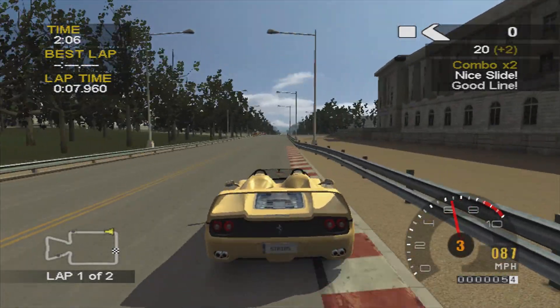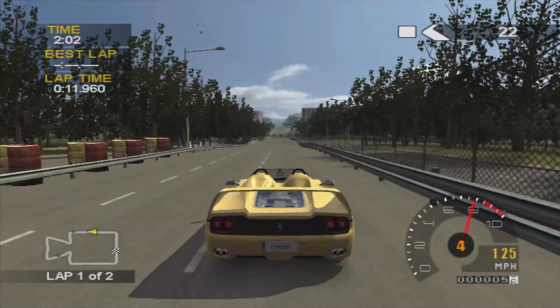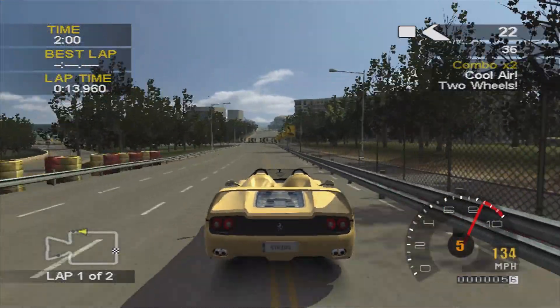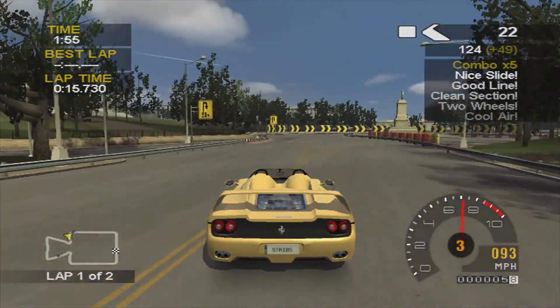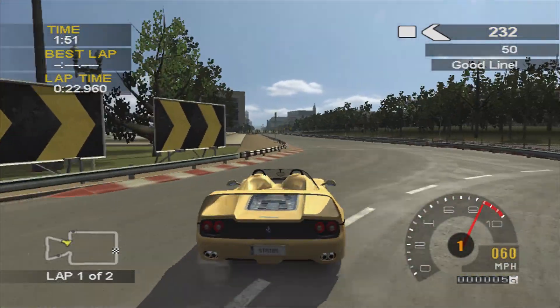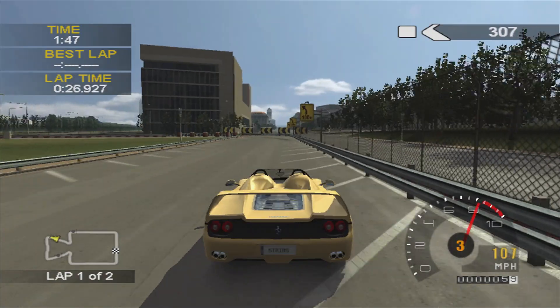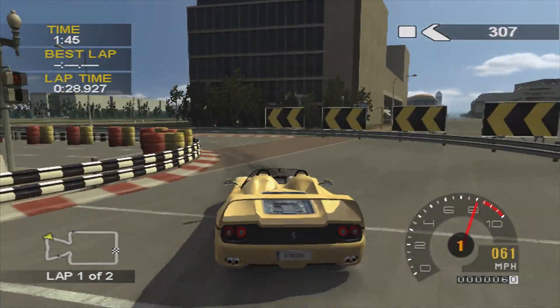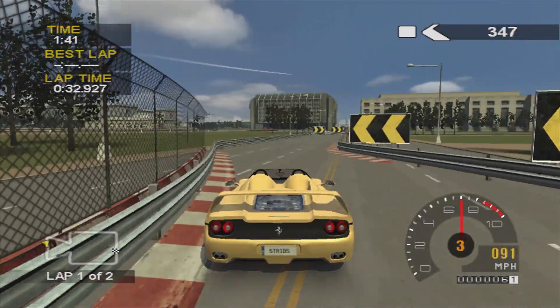As you can see, we're on this straight and then on the other side there's an identical straight before the corner to the finish. There are two laps in this — I think it's Washington we're in. It's a bit of a strange track; I believe it's the same track we used the Stingray on in the American Muscle series for a timed run. It's a symmetrical track.